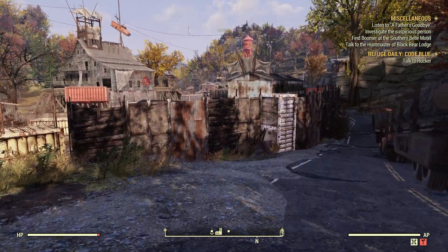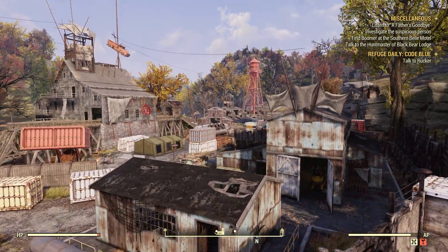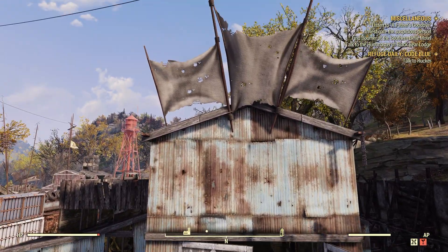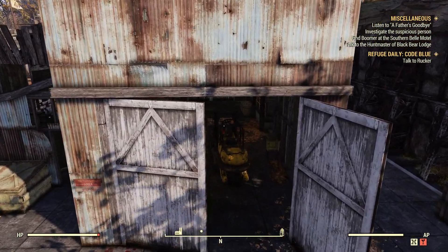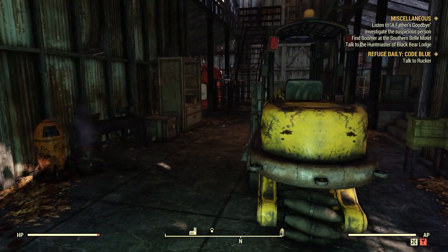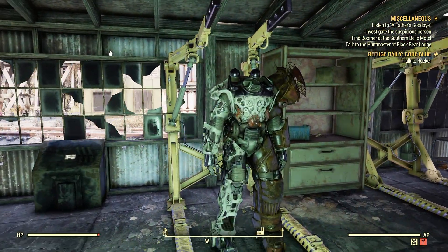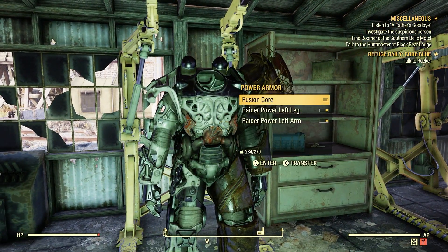Spawning right here. Just make your way over the fence here. It's in this fairly larger barn. There's a little forklift here just around the corner on the left — there's power armor normally.